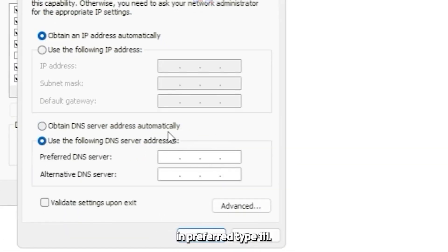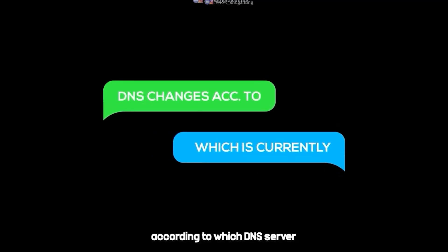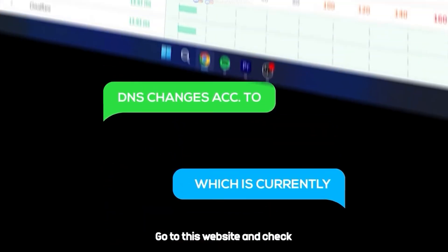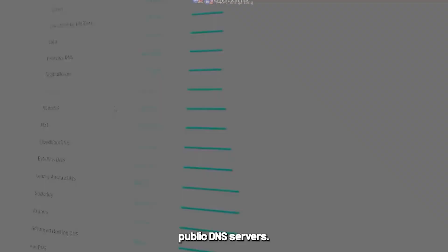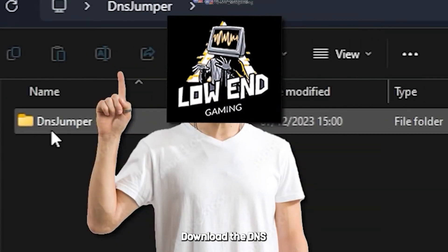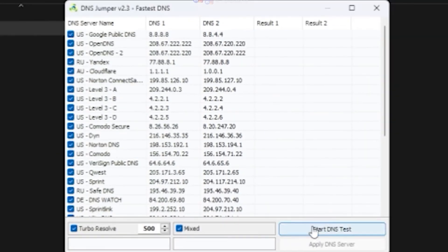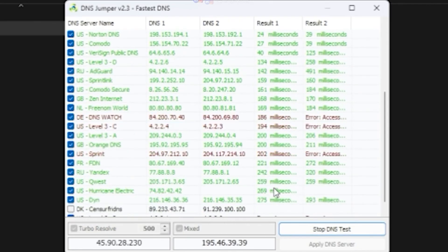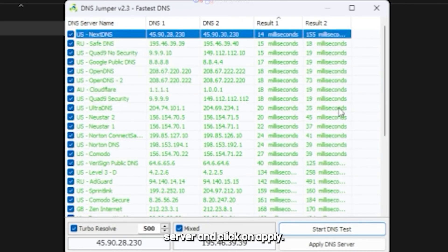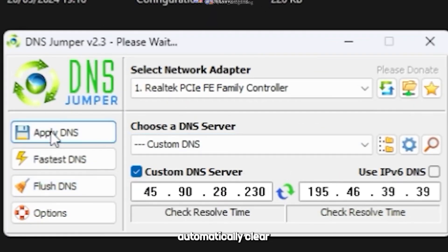Select Protocol Version 4 and go to Properties. Tick 'Use the following DNS address.' In Preferred, type 1.1.1.1. In Alternate, type 1.0.0.1, and click OK. This DNS address changes according to which DNS server has the highest speed currently. Go to the website and check which is the fastest server and apply it. For an easier way, download the DNS Jumper software from the description. Click on Fastest DNS, start the DNS test, select the fastest server, click Apply, then click Flush DNS to automatically clear the DNS cache.